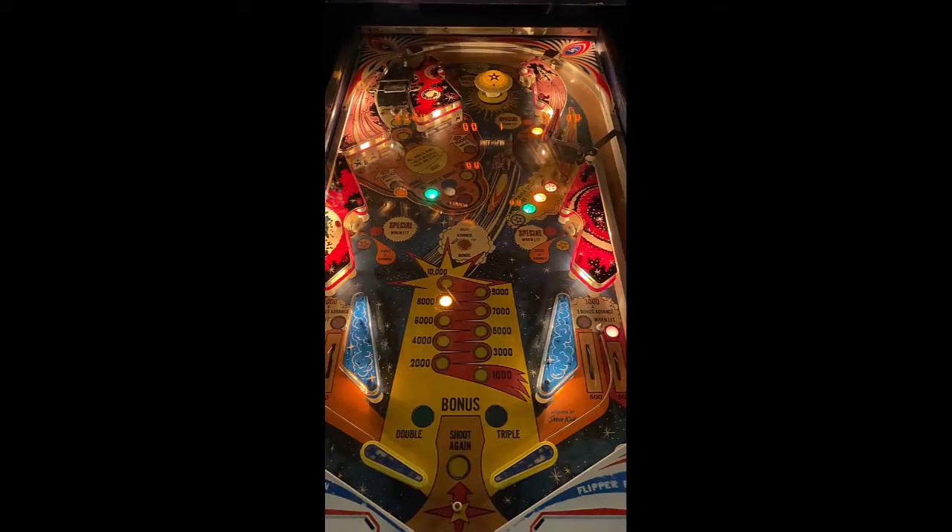You have a spinner with a lane that goes around your pop bumper to the top right. Drop targets to the center, pop bumper to the back with the target to the right of that pop bumper. And the lane that goes all the way around to your top again to the right, which says spinner scores 200, and it's lit up different colors for the stars.